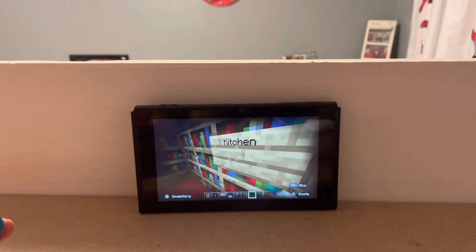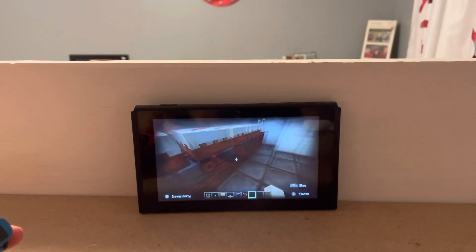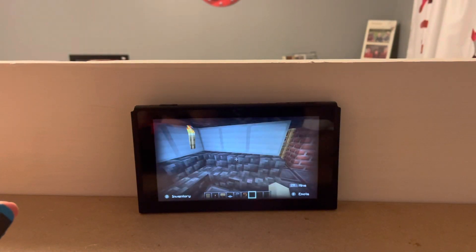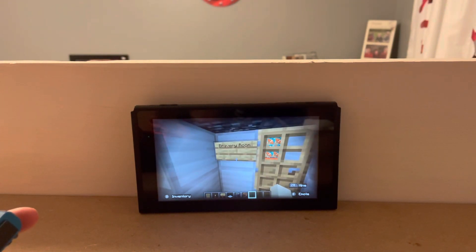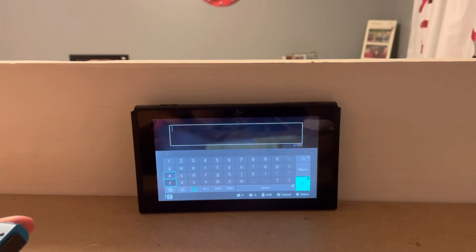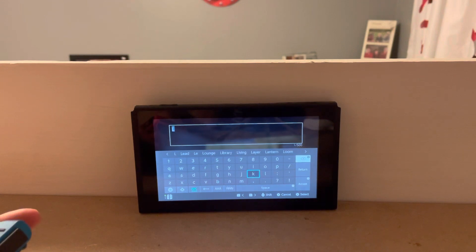Then we go to the kitchen. She has some cakes, a fridge, a table, and chairs. Then we go here — I'm going to change this real quick. It's not called the bravery. She was tired and lazy. What is it going to be called? Lava room.